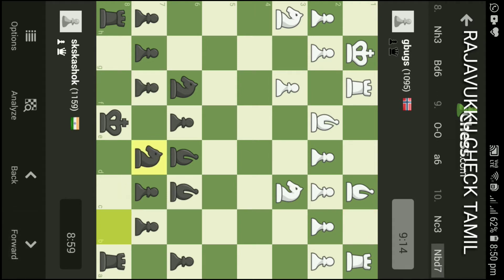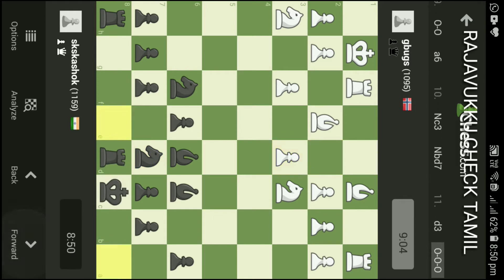If you want to open with Nbd7, suppose your knight will come back to the attack — that will come to D3. I will double open the best. I will castle. If you want to castle the opponent on the opposite side, you will increase the attack.